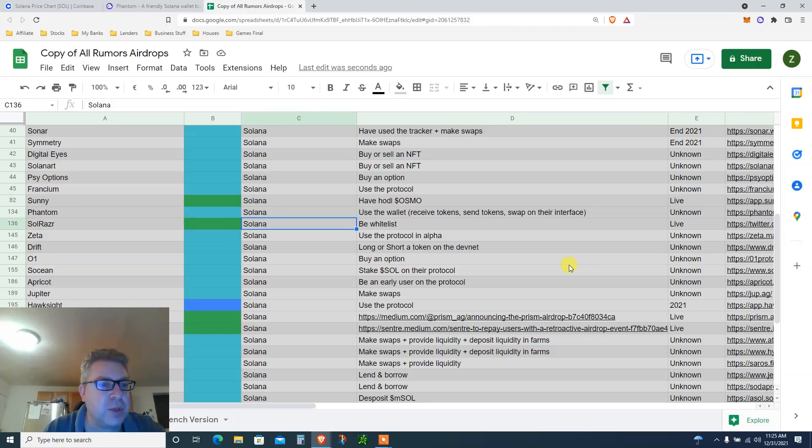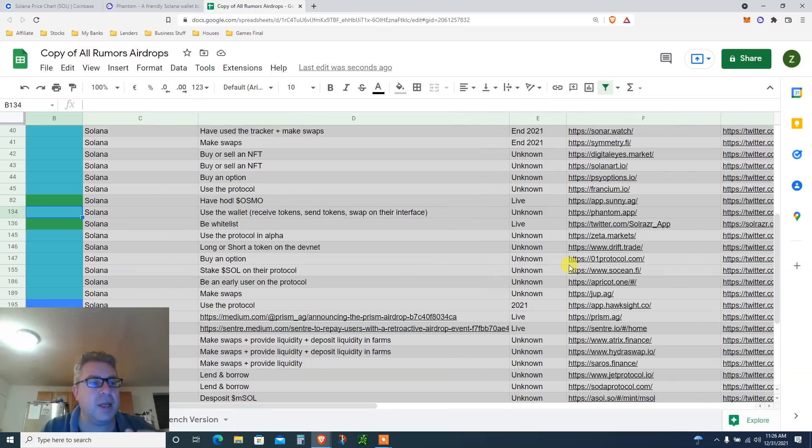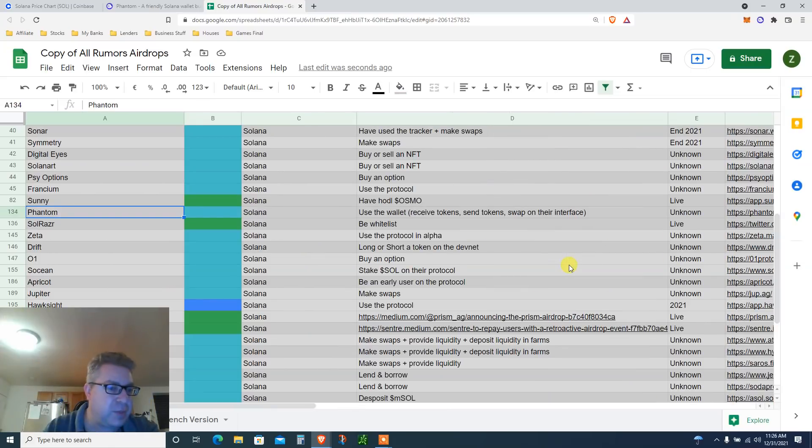We're getting a Phantom wallet — it's like MetaMask for Solana. We're getting it to achieve two things. Step one: achieve the Phantom wallet airdrop by using the wallet — receive tokens, do a swap, send tokens. Once MetaMask dropped their airdrop to all of us, I assume Phantom will drop their airdrop to all Solana users.